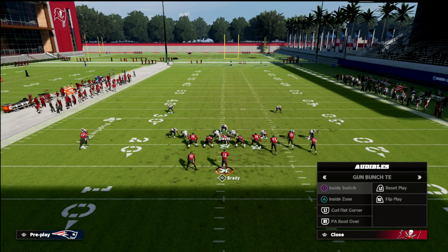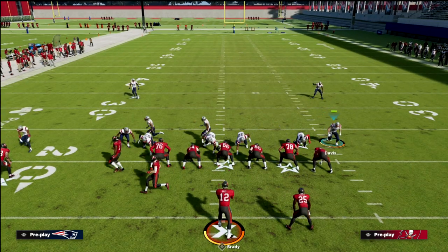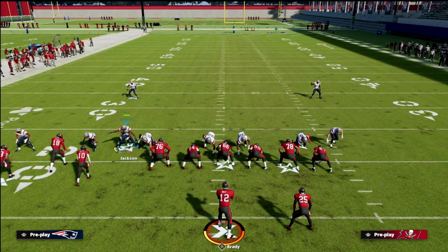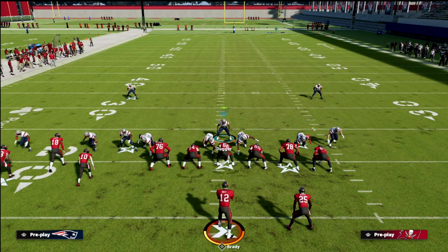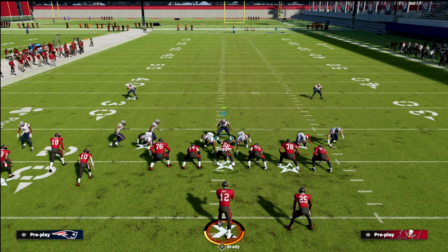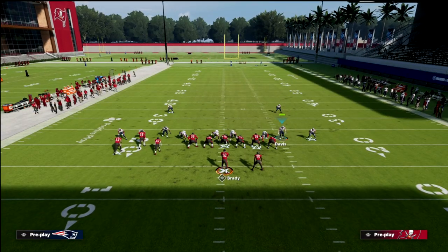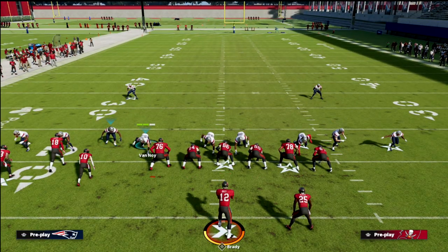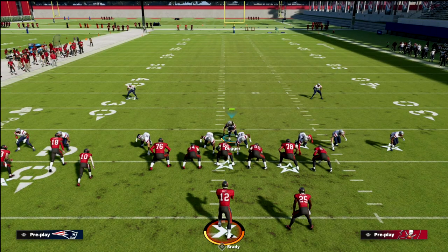So let's say they audible — you've man aligned, so you should see both those corners travel. All you need to do is move that linebacker over, and now you're able to run the same blitz concept. If you wanted to un-man align and flip the play, it's the same basic idea. If they're playing Bunch Tight End or Bunch Flipped, you would just grab that guy and manually move him back.